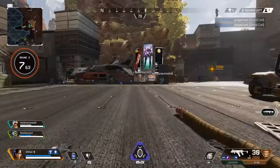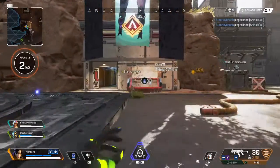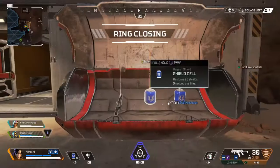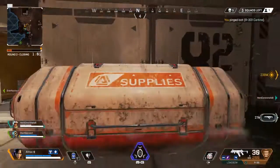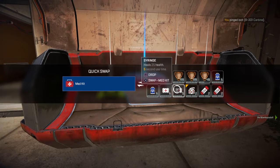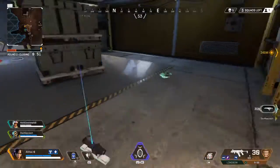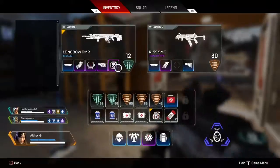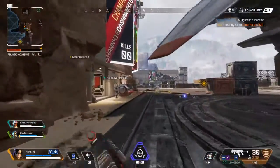Shield cell here. Recharging shield. R301 here. Good, we're inside. I need optics for an SMG. Let's explore this way. Care package coming in.